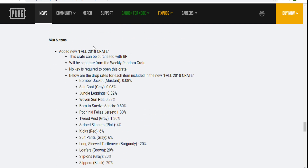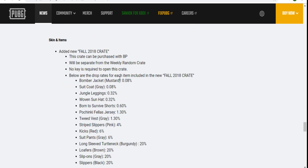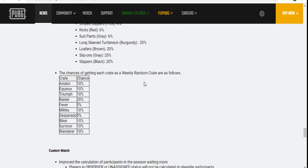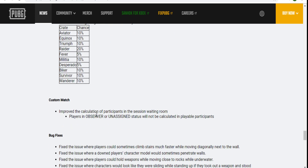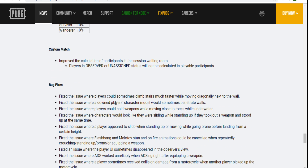They've added a Fall 2018 crate. I'd recommend farming battle points to buy it since there's no key required — anyone can open it. You can check the drop rates for what you can get. I think the bomber jacket will be the rarest item. You can also view the rates for random crates. The Raider Crate is at 20, which is decent, though the skins may not be the best.